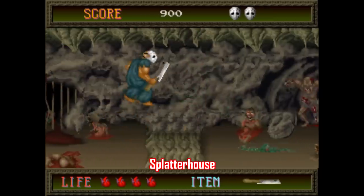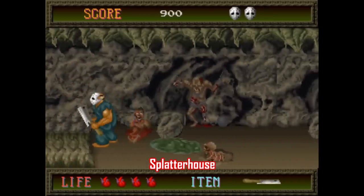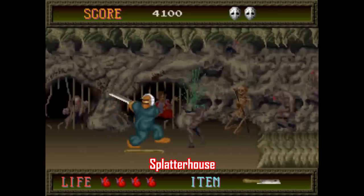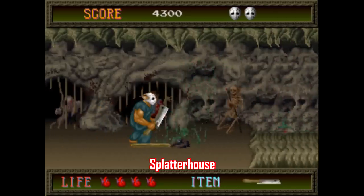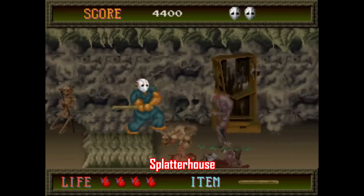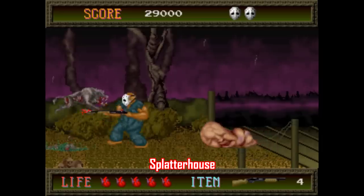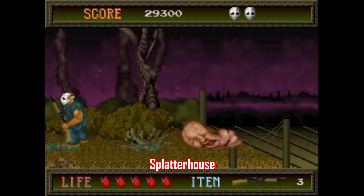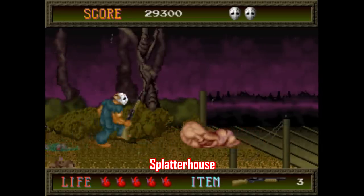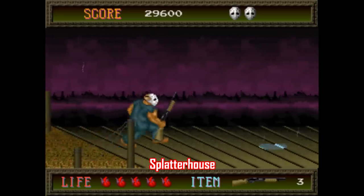We'll start with Splatterhouse, made by Namco back in 1988, and this is a super obvious one, and for good reason. It was one of, if not the first game, to have crazy, gory visuals like this — whether you're slicing these monsters in half, smashing them against the wall, shooting rabid zombie wolves, or kicking whatever this baby thing is. This game is a great time just for the spectacle. The gameplay is really simple, but it's still a lot of fun.